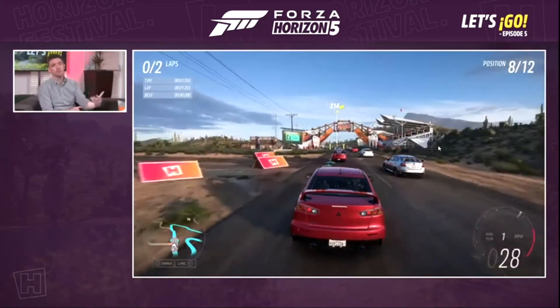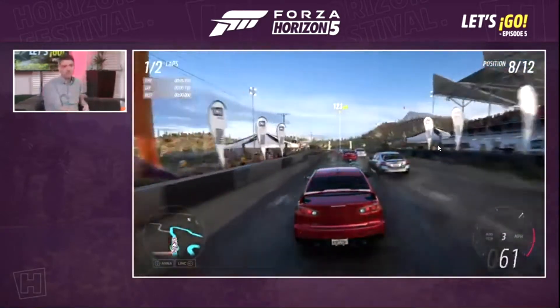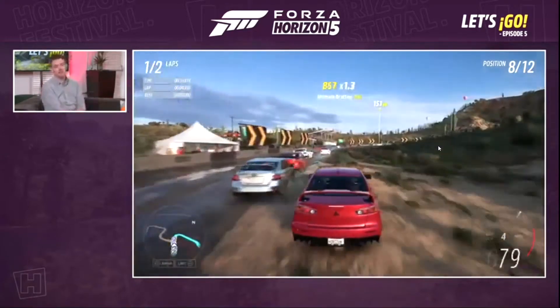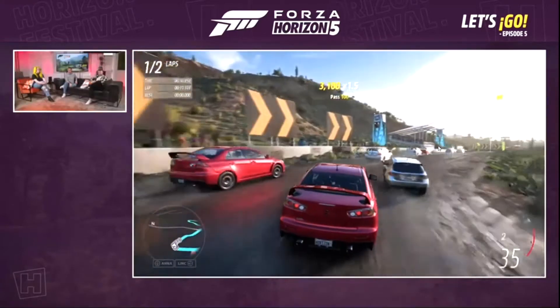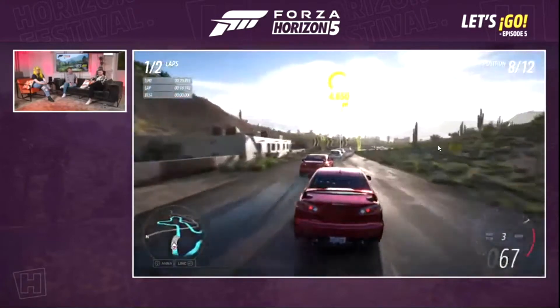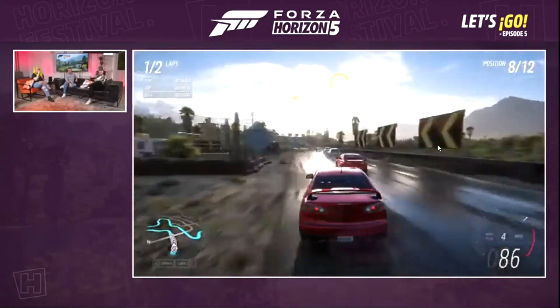We're starting off with a second race from Forza Horizon 5 — the Mudledge Town Scramble, a cross-country rally event. It's only the second race we've seen for Forza Horizon 5, but it looks beautiful. Everything about the races, the environments, and the biomes — it all looks absolutely amazing.